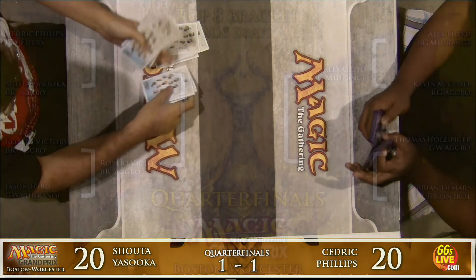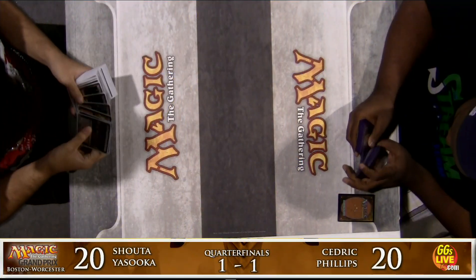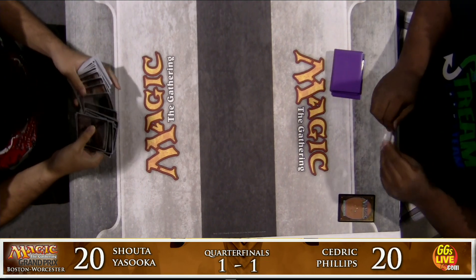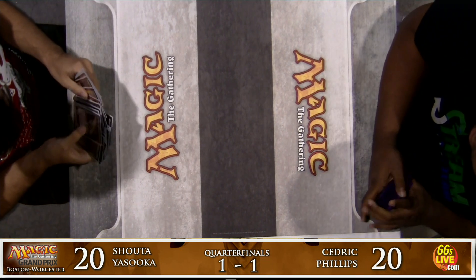Here's a look at the top eight bracket with some results in the mix. Cedric Phillips vs. Shota Yasuoka is going to a game three. Robert Victory defeated Jason Ford two games to zero. Alex Lloyd defeated Kevin Michael two games to zero. Brian DeMars is up one game over Thomas Holsinger in the ongoing match — he apparently attacked with 33 goblins, presumably thanks to Krenko Mob Boss.